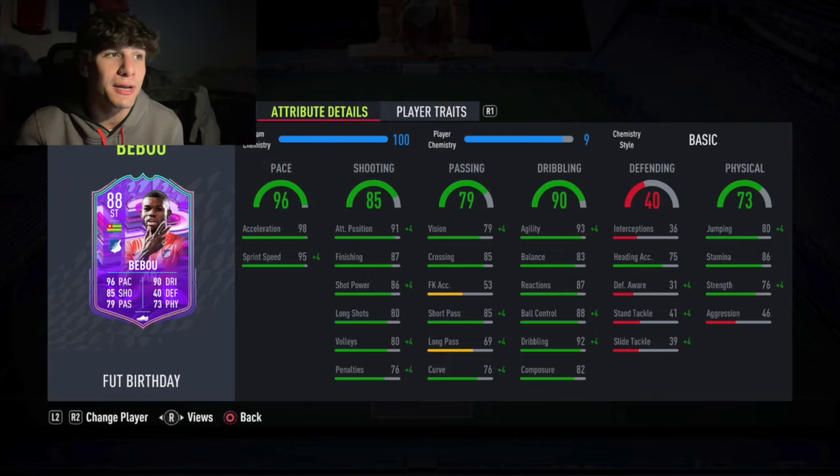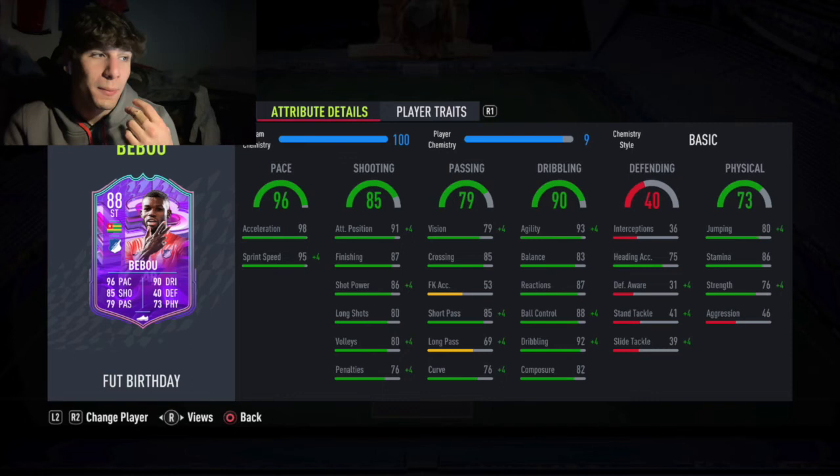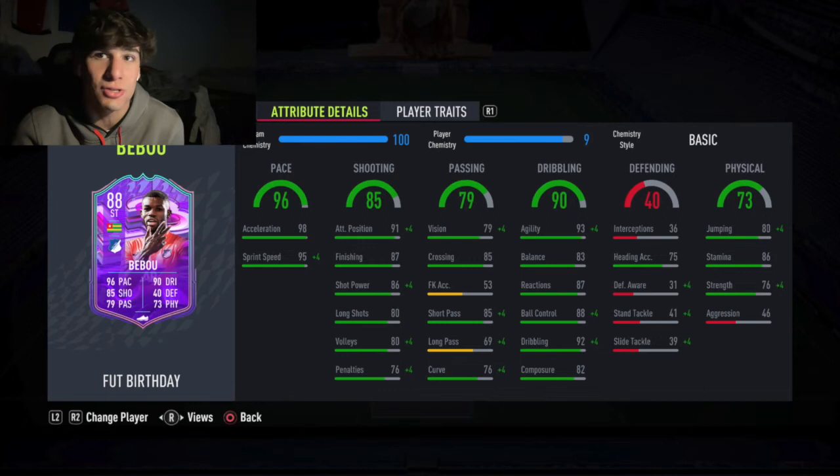Looking at his player traits, he has Speed Dribbler, which is a bit surprising — I expected more traits because he was absolutely ripping shots in game. I was so pleased with this card. I didn't have big expectations partly because his Road to the Finals card in FIFA 21 was considered really bad — the shooting looked good on paper but wasn't great in game. I'm here to tell you this card is nothing like that.